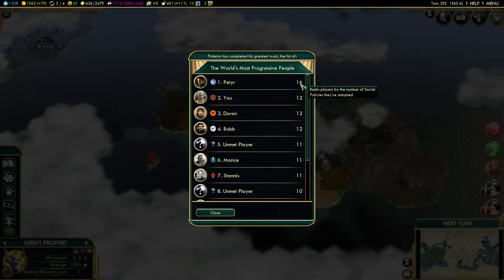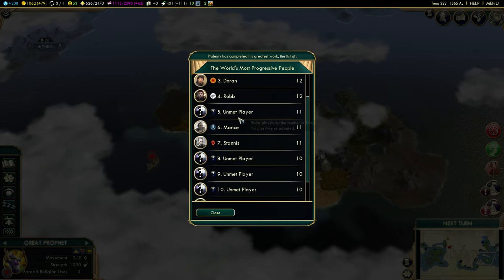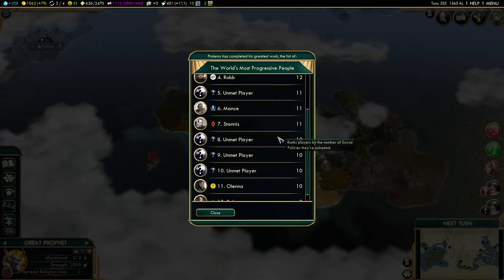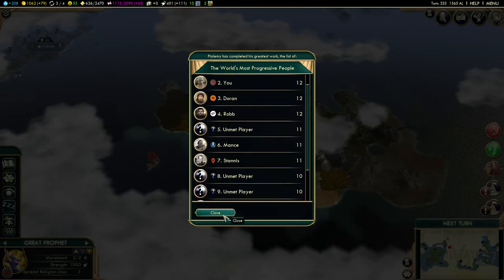Peter is at 16 social policies. We are at 12, and the next ones — Doran has 12 and Rob as well. So they have a lot of culture. We still have 4 players we have not met — that's amazing.